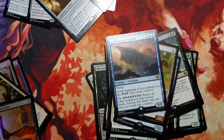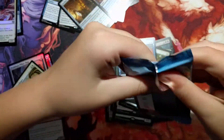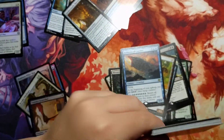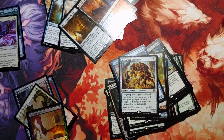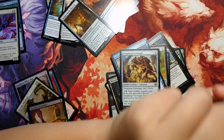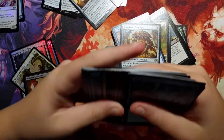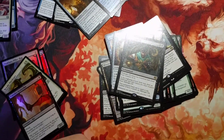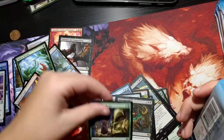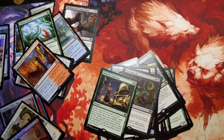Aether Squall Ancient. Planeswalker — I figured if I'd say it. A Scrap Heap Scrounger. A Midnight Oil, which is like the worst card ever, besides Dubious Challenge of course, which we also got. Like, why do they even make these rares? So bad.